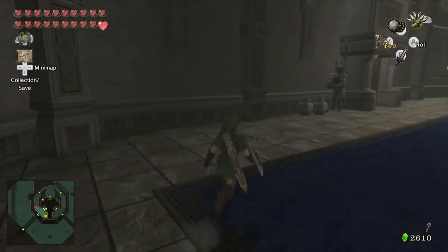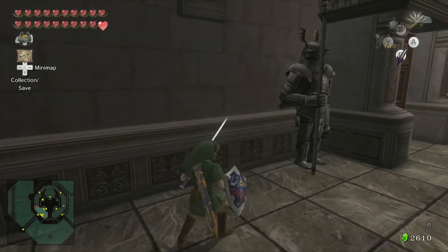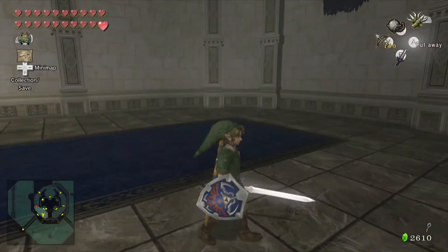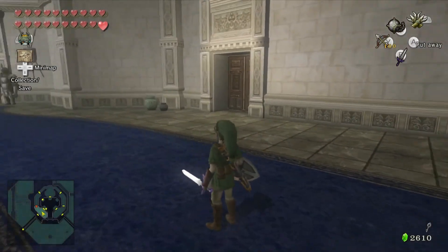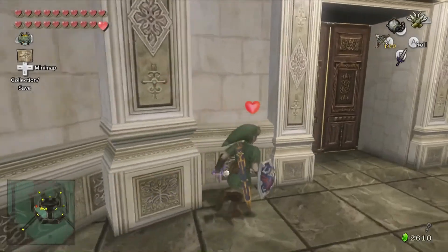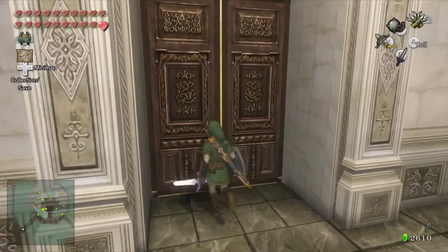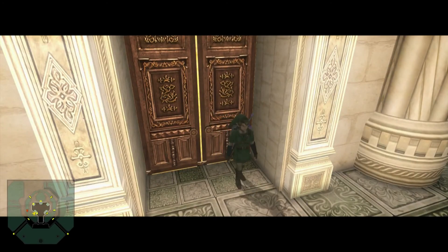He dropped a quiver, which is kind of odd because I could have sworn he was going to drop an orange rupee — when I practiced this, one of them dropped three hearts and one dropped an orange rupee. I don't know why he didn't drop one just now, but that's okay.